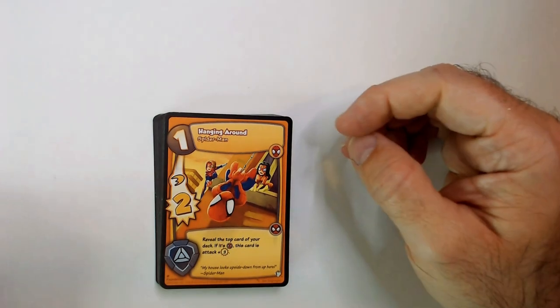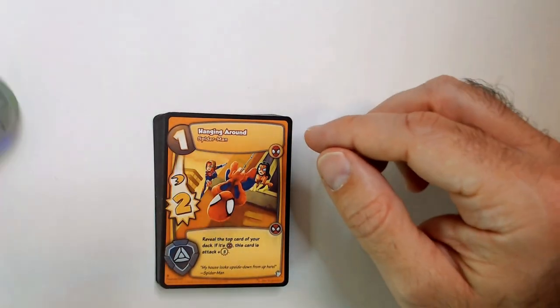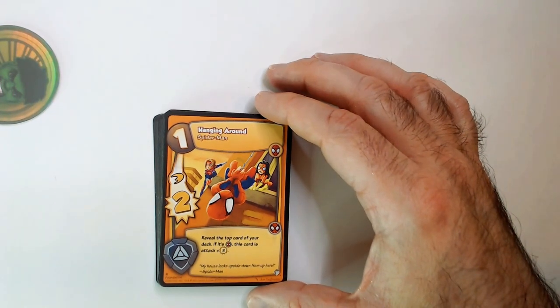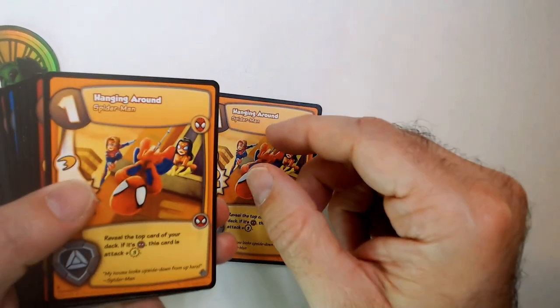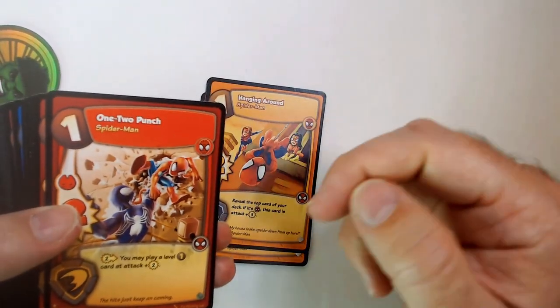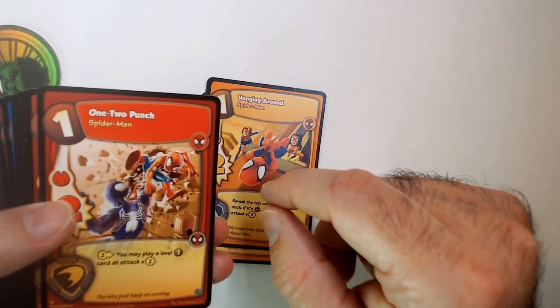Spider-Man hanging around. You have a two there with a symbol - build top card of your deck, if it's a Spider-Man this card attack it's plus three. We don't know what any of that means, we're just gonna look through these cards. We got a couple hanging around ones, one two punch - which is from the Versus System card game. I have a title wise, that's pretty cool.